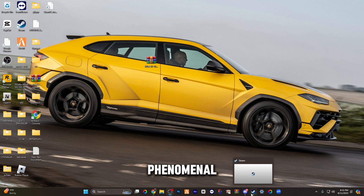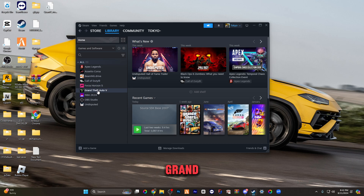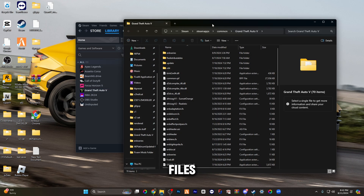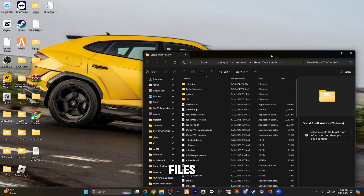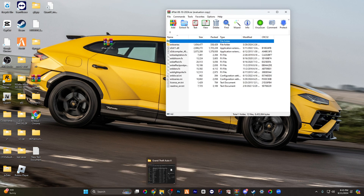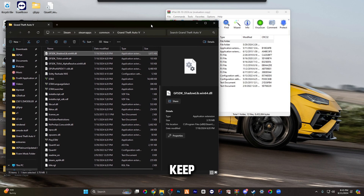Once you join the discord and do all that — amazing, phenomenal — you're going to hop in here, go into Library, go into Grand Theft Auto V, press Manage, press Browse Local Files. Once you browse local files, you're going to want to click on the GTA folder and keep that open.